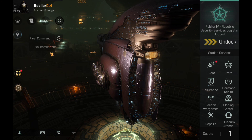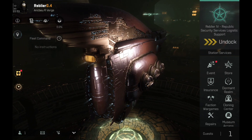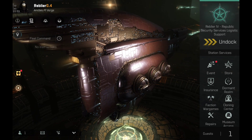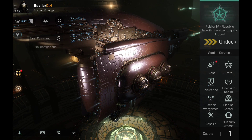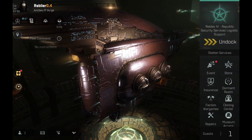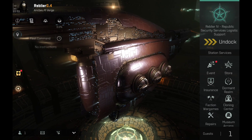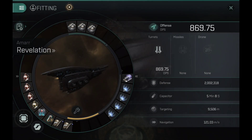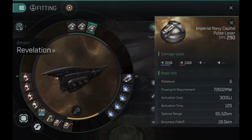In a moment I will open up the fitting window, and then I will start from the weapons and slowly move through the modules, then open up the rig window — and that is where a lot of you will be very surprised. Most of you know that I used to fly super expensive ships, and nowadays most of my ships are actually very cheap. The only ship that's not cheap is this one. This Revelation still has the old style that I used to build.